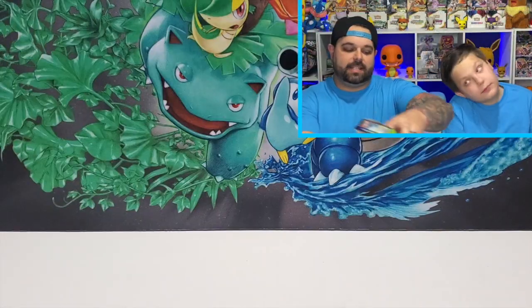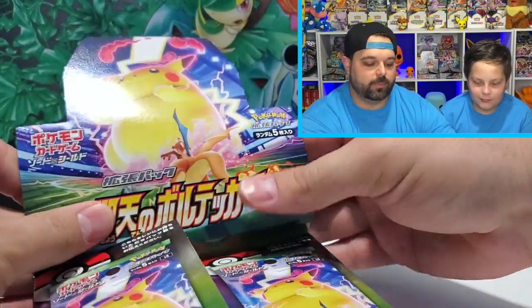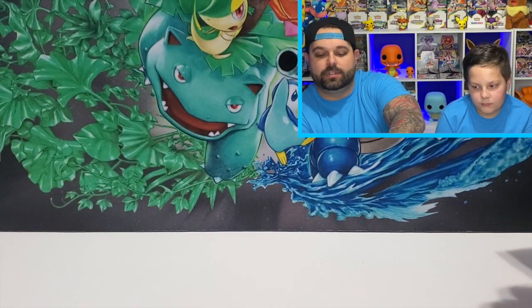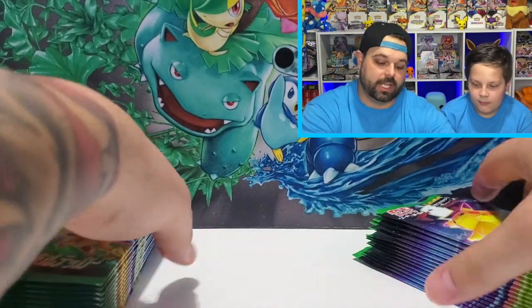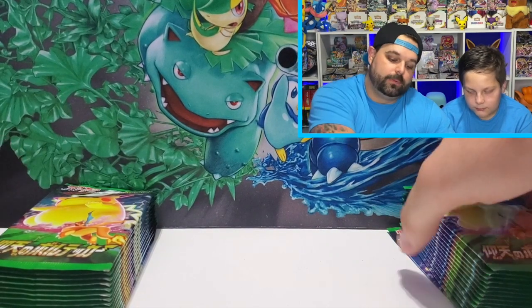Time to start pulling some Pikachus! Brady, go ahead and explain to the folks how we open up the Japanese boxes. We snip the top of every pack — because there's 30 packs, you don't want to watch trash corner every pack. We cut the tops of all the packs at once and do a speed-up so you aren't waiting around. If you want to know how to get Japanese cards and booster boxes, I posted a video last Saturday — it's on Amazon Japan. Check that video in the description below.